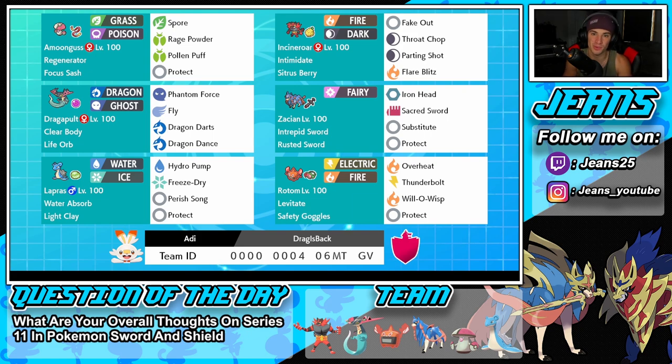Middle left is an old Pokémon we haven't seen in a while — Dragapult. Absolutely love this Pokémon, welcome back. It has Clear Body as its ability, Life Orb as its item, and a phenomenal move set: Phantom Force, Fly, Dragon Darts, and Dragon Dance.